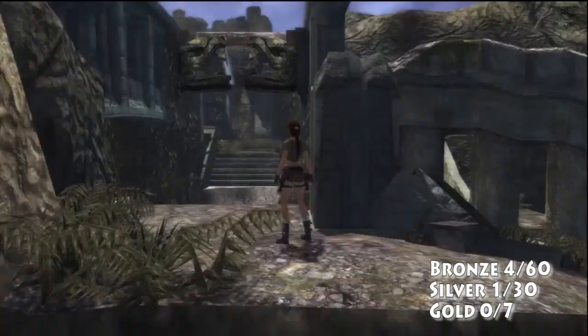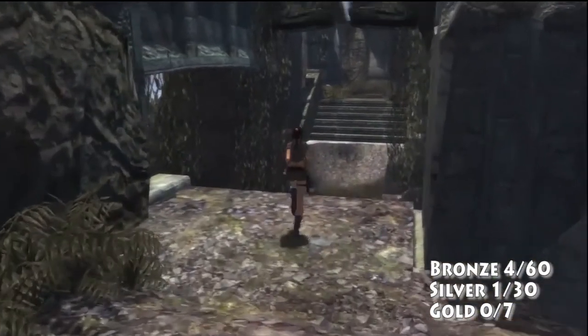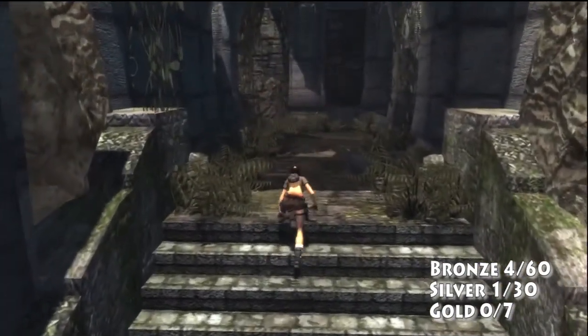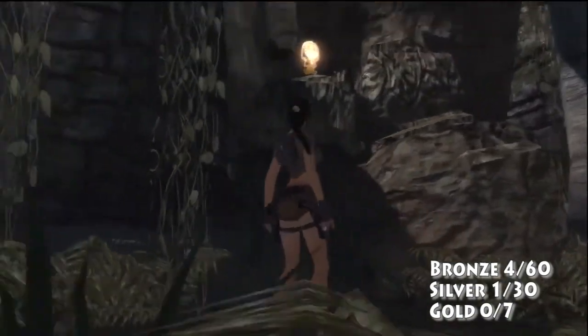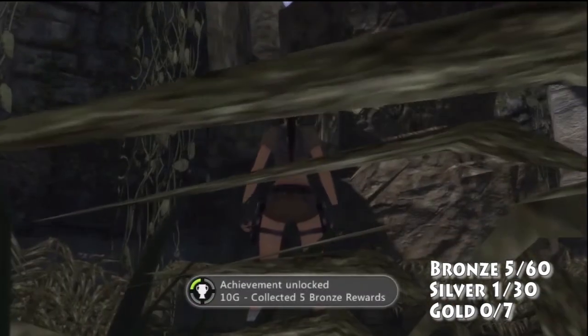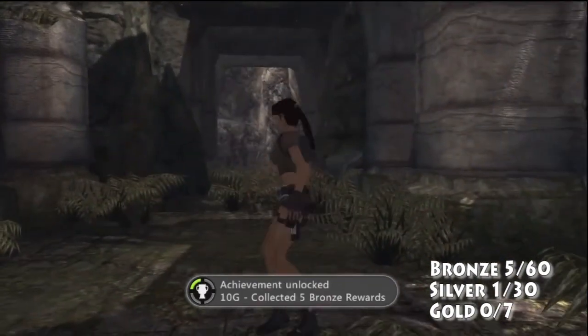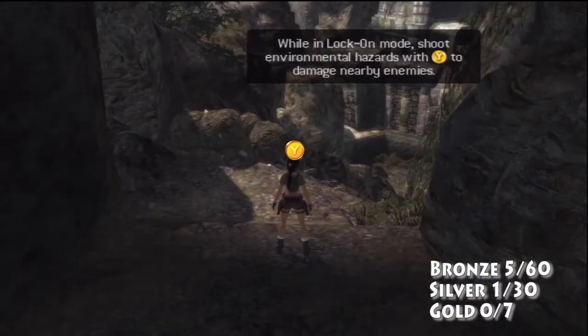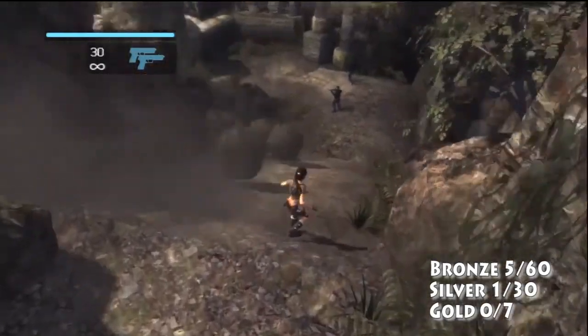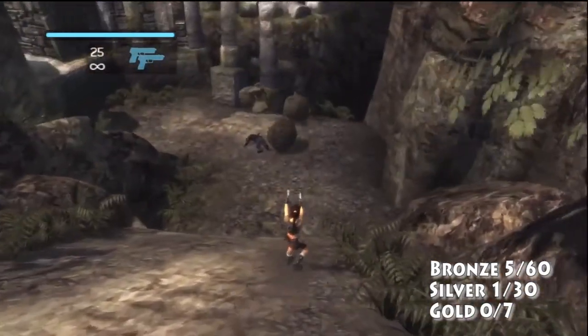If you're good, you can get up there in a couple of swings. This one I did miss the first time. You swing over here, and what you want to do is look left immediately — well, she looks at it for you. There it is. You pull it to yourself — that's sneaky. And it gives you the 'collect five bronze rewards' achievement. This is where it all starts, but you've got to get 60 bronze.